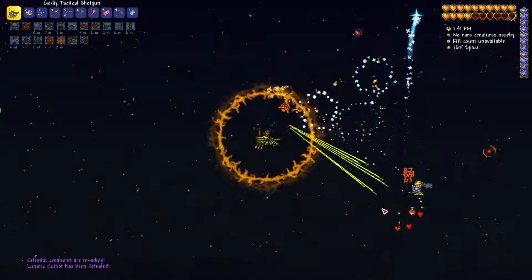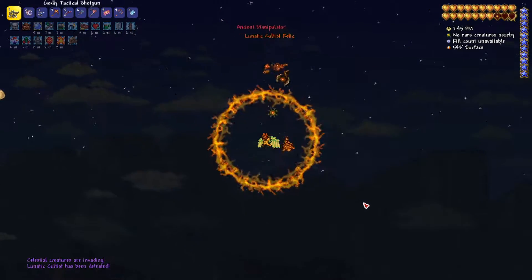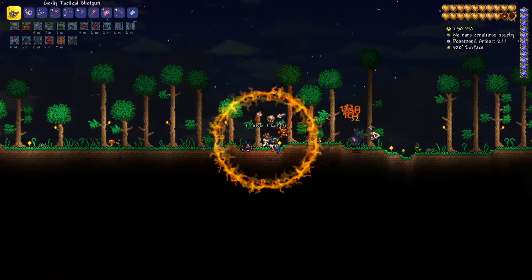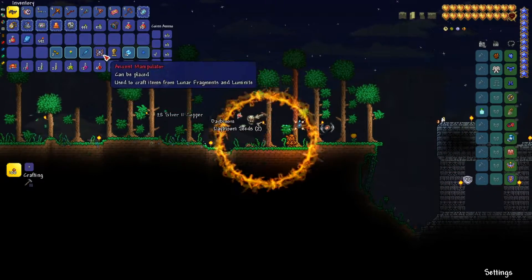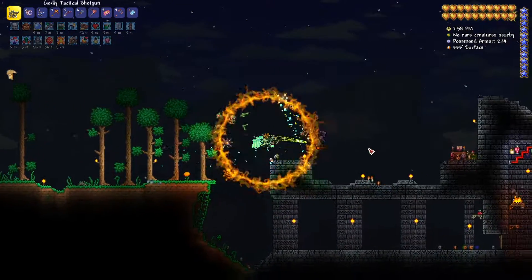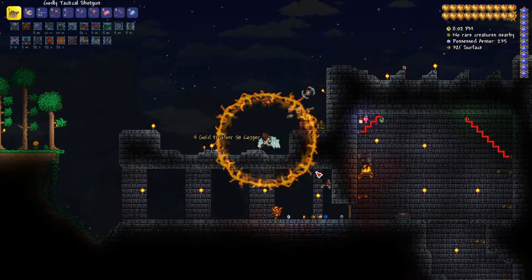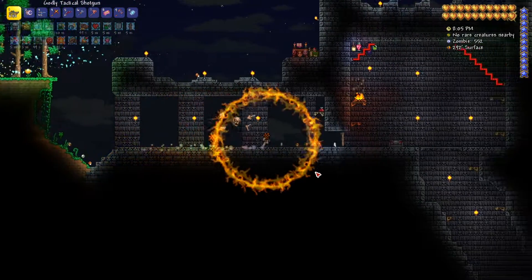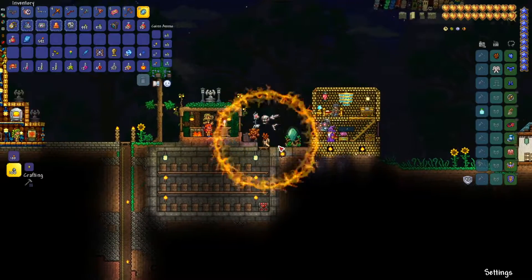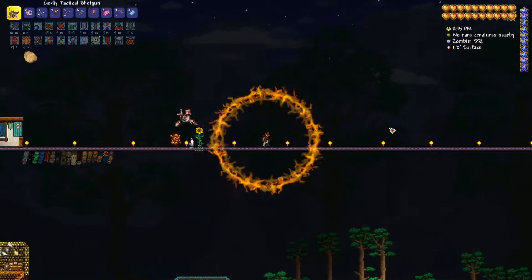Alright, just about done here. Celestial creatures are invading. Because it's not even really the cultists in front of the dungeon, or even the Lunatic Cultist himself — it's what comes after that. The Lunatic Cultist doesn't even drop all that much good stuff. You get the relic and you get the Ancient Manipulator, which is going to be good for creating the final tier of weapons, armor, and even the final tier of healing potions. But aside from that, you don't really get too much from the dude.